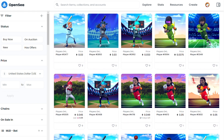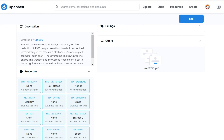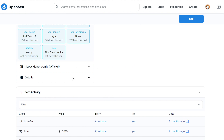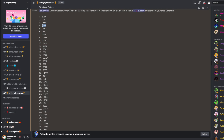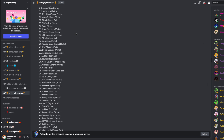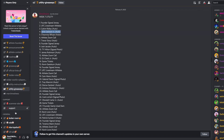Looking at my OpenSea, we can see that I own this Players Only NFT with token ID 868. Going back over to the utility giveaways channel in the Discord, we can see that back on February 9th I happened to win a giveaway. Scrolling up, I can see that the reward is a Jaren Jackson Jr. autographed card.